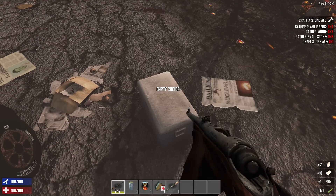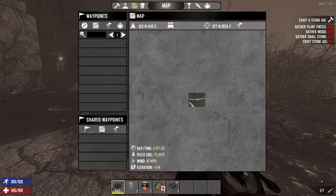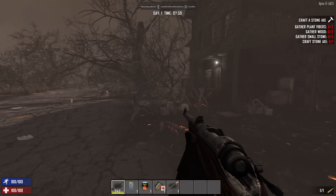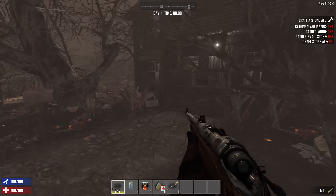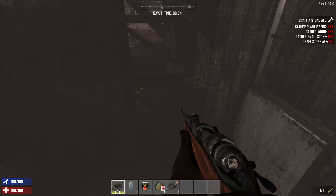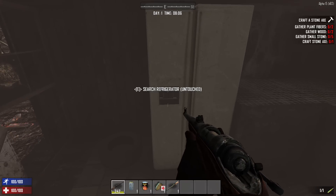We are playing on Navezgane because some of the new features are exclusive to Navezgane at the time being, including stuff like a football stadium — they legitimately have a football stadium in the game — and a bunch of other stuff. Now I haven't played Navezgane in forever so I literally know nothing about this, I don't know where to go. It's pretty much like random gen to me, so we're going to be taking this opportunity to try to get as much great loot as possible.